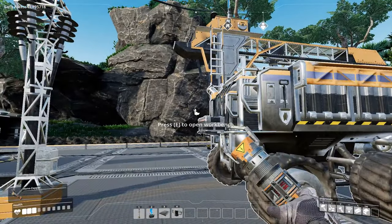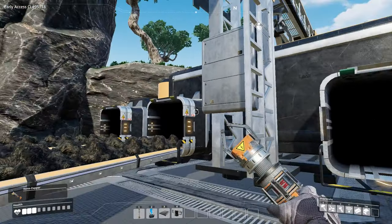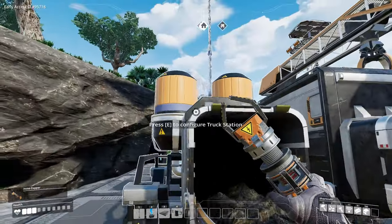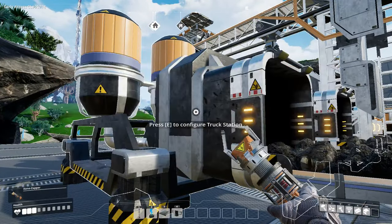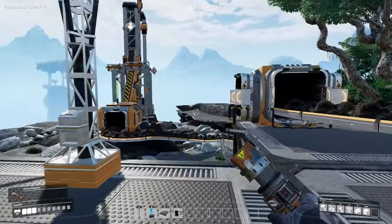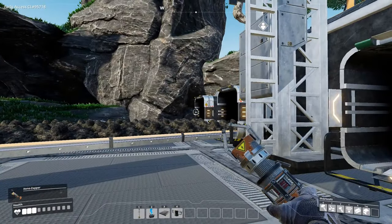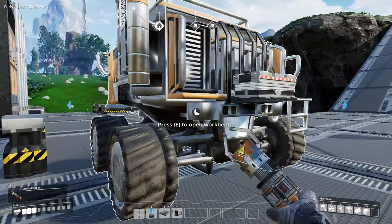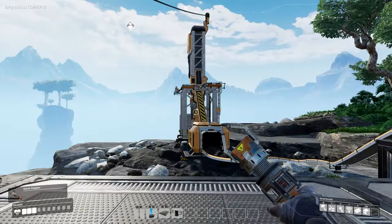Before we get into how to set up AI for this truck, let's talk about how truck stations work. They've got two inputs and one output. You're going, why does it have two inputs? The one with two tanks is for fuel — it's going to use coal to fuel your trucks. So anything you're mining from the ground like coal or oil, if you run that right in there, that'll feed right into your truck station. It does have to have power, so we're running a coal station mark one.